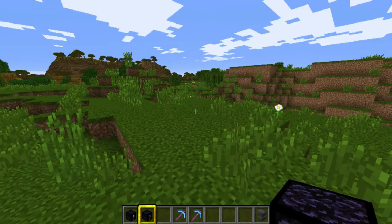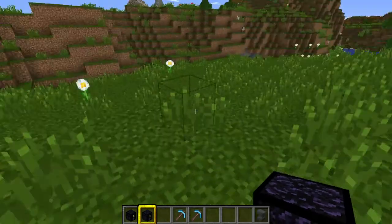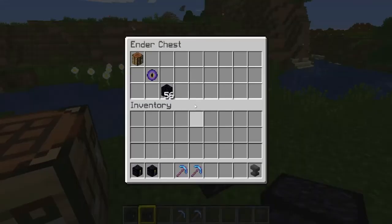That applies wherever you go. If I go over to this side of the world and place my ender chest, we've got the same equipment inside. So it's a way to access the same equipment in many different locations. You could keep your spare armor, spare potions, weapons, tools — whatever you like — or shulker boxes.